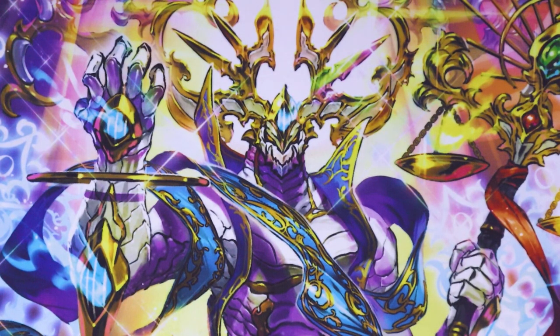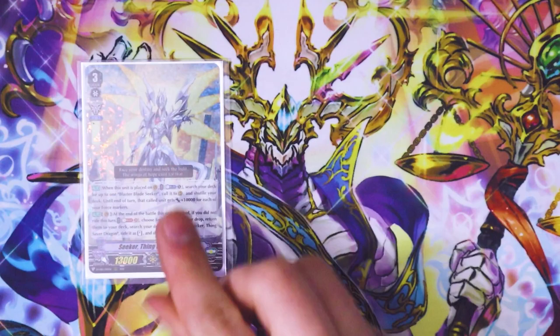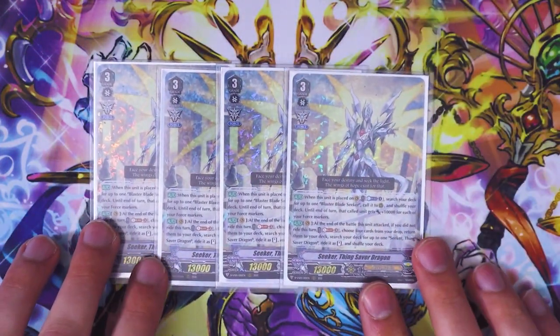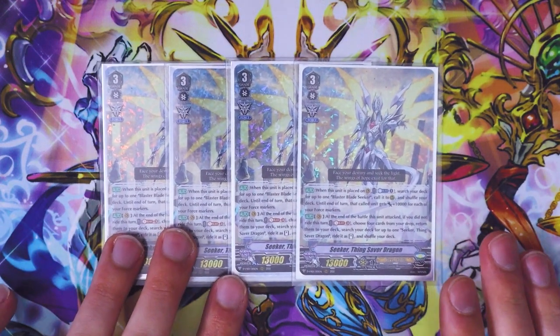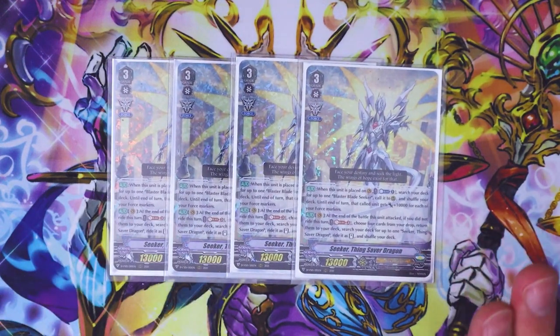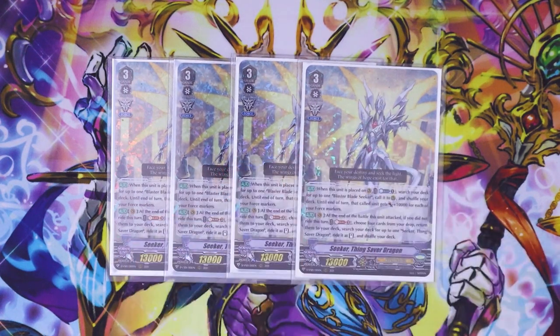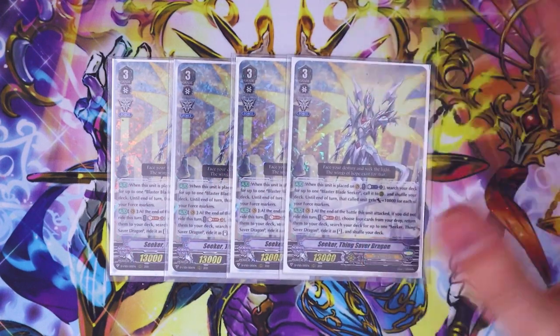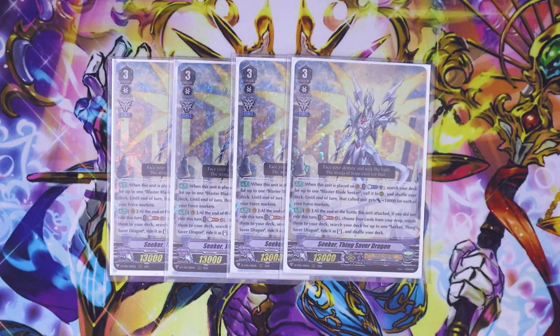Now we're going to go into the grade threes, starting off with our four copies of Seeker, Thing Saver Dragon. It's got a lot of Legion nostalgia still left behind on it. When you place it on the Vanguard Circle, you Counter Blast one, search your deck for Blaster Blade Seeker, call it, and Blaster Blade Seeker gets 10k for your Force Markers. The deck implies you want Force 1 to stack Force Markers on your van, but you can do Force 2 if you want to be really aggressive.